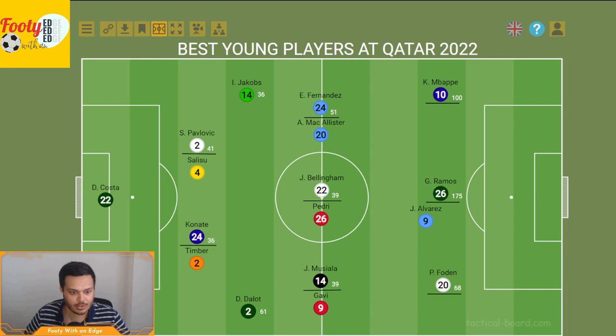Next, we have Cody Gakpo, who some may argue should be starting in this team. It's hard to look away from what Ramos has done in just one game, but Gakpo scored three goals from just 0.32 XG — taking his chances really well. He also created nine chances, had 168 touches, and five successful dribbles — an absolute monster in building up play and finishing it off.